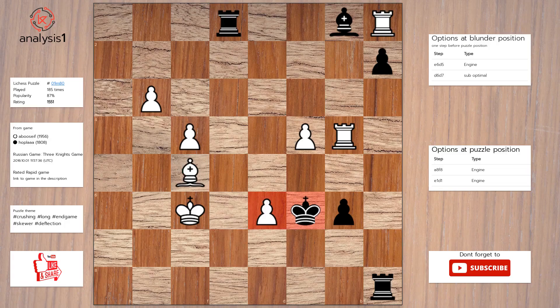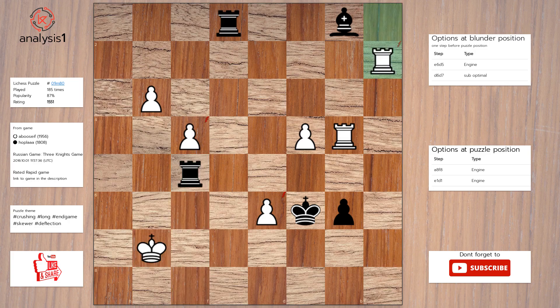Let's see the next puzzle. Threats in puzzle position: king takes pawn, bishop takes bishop. Checks in puzzle position: rook to f8, check; rook to e6, check. Solution: rook to f8, check. King to g7. Rook takes bishop. Rook takes pawn.